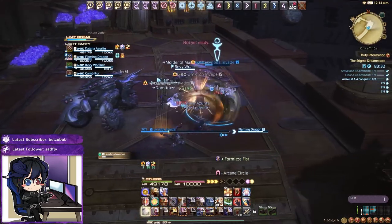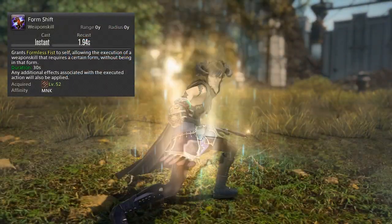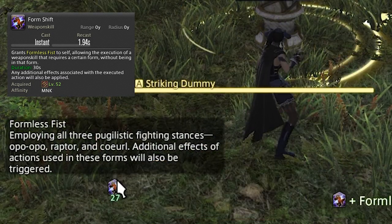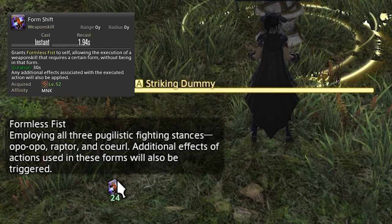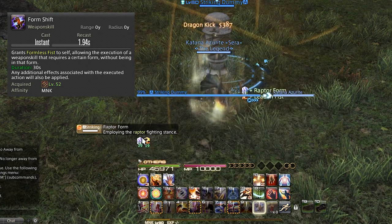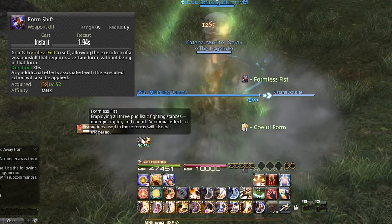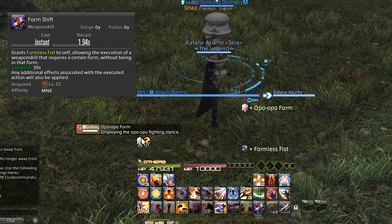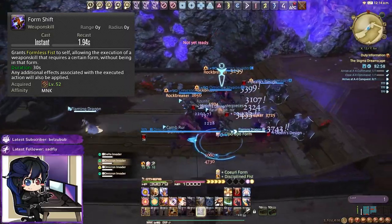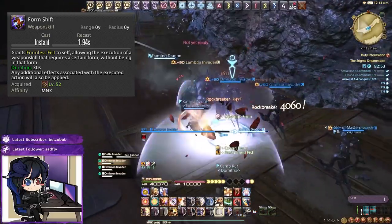Before we get to the real depth of Monk, let's go over Form Shift and a few off-global abilities. Form Shift is on the global cooldown, so like Meditation we won't use it when the boss is targetable. However it grants us Formless Fist, which allows us to execute any form attack and get the full benefit — for example Dragon Kick would immediately grant Leaden Fist. Ideally use Form Shift before every fight or dungeon pull to get the full benefit from our attacks.